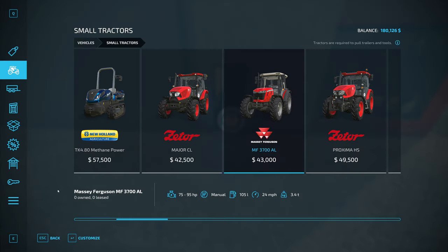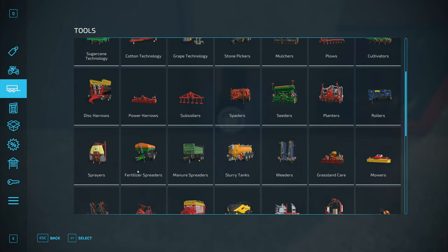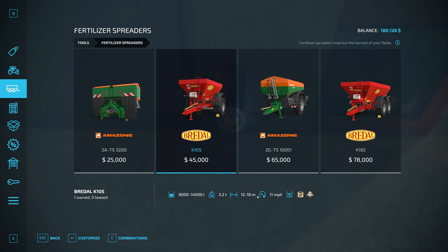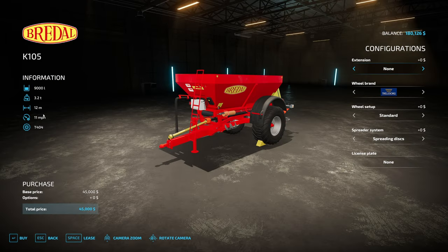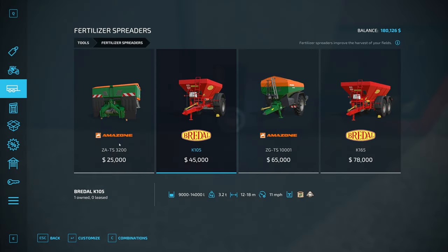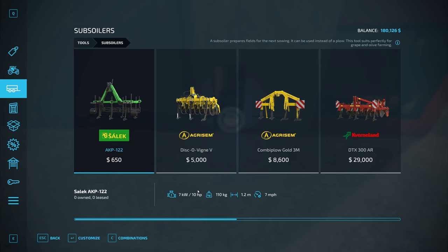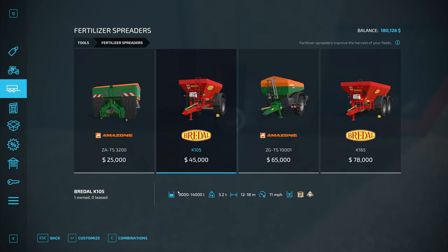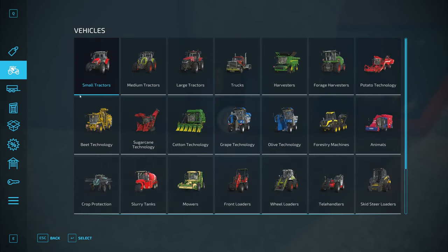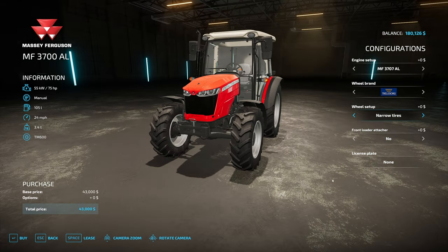Simple setup. Before confirming, let's verify the implement requirements. The fertilizer spreader doesn't show a horsepower rating here, so it must be usable with any tractor. We can basically use any tractor to get the job done. We'll go with this Massey Ferguson with narrow tires and lease it.